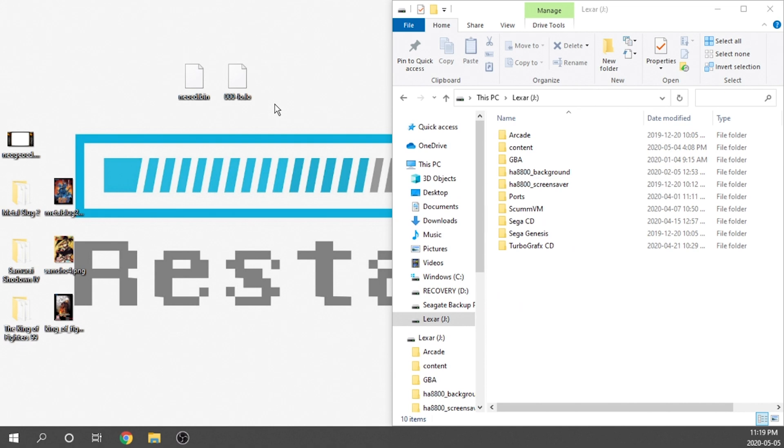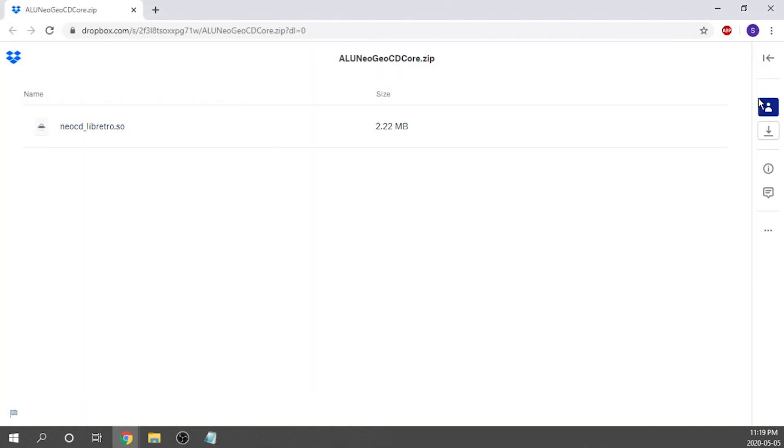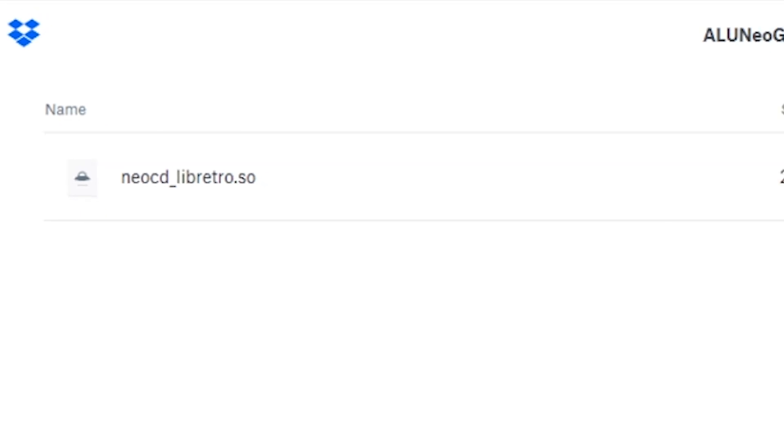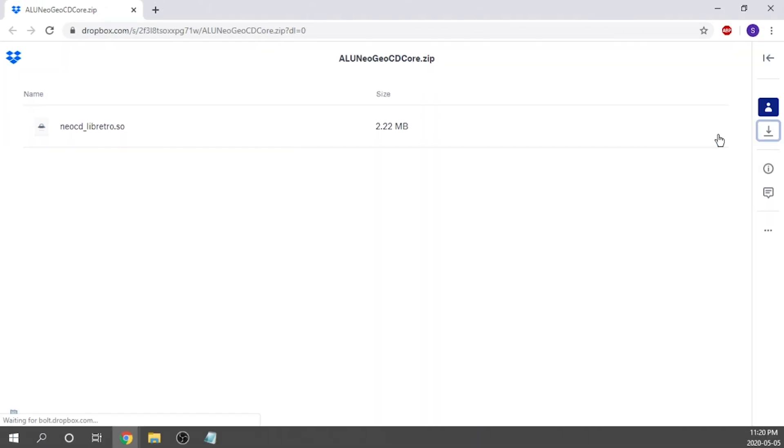I can't tell you where to find the BIOS files, I can only provide you the names. The first one is neocd.bin, and the other one is 000-lo.lo. You're going to have to locate those yourself, otherwise this process is not going to work. Now, the first thing we actually have to do is download the custom core. We got this one from Wild Coder — I'm going to leave a link to his YouTube channel down below, go subscribe and show him some love because he's doing some awesome work. We just need to go to his website, make sure that this is the neo-cd-libretro.so core, hit the download button and direct download, and save that to the desktop.